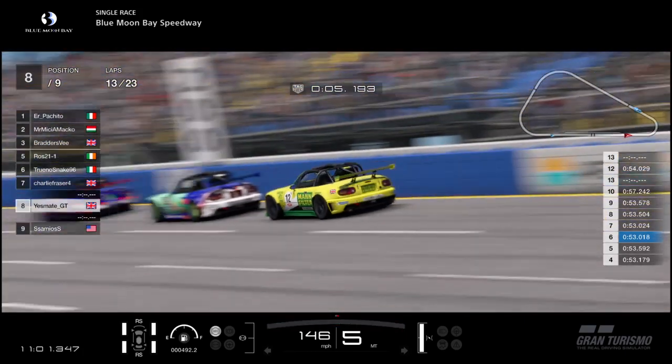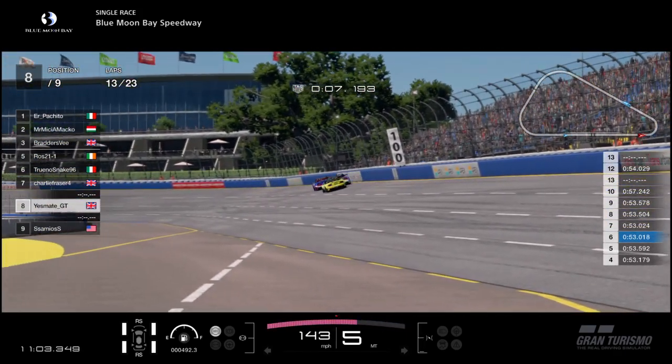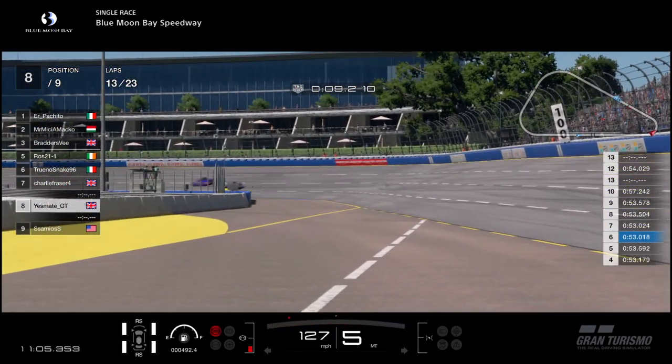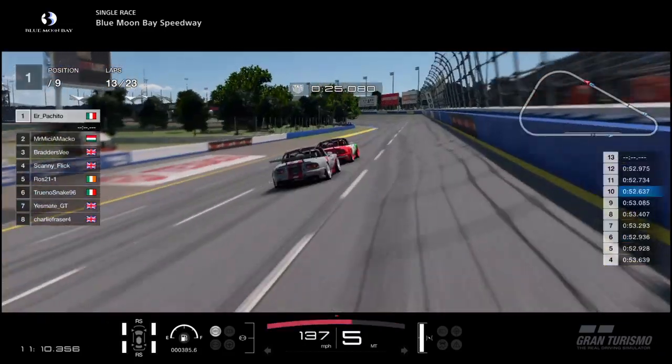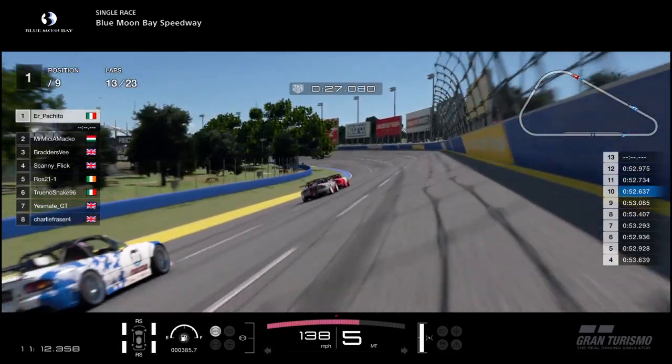These three are still together, so they haven't decided to just try and instantly overtake Snake. Almost contact — Yesmate moving into 7th. Back up front, Pakito and Matko are still fighting it out but most importantly are working together — they've been doing so for about 5 laps now.